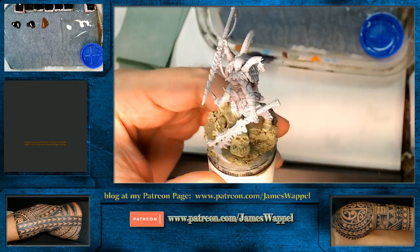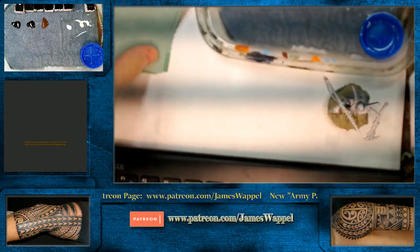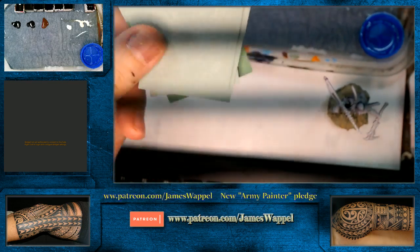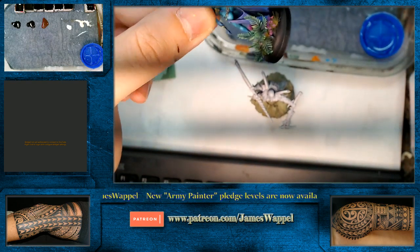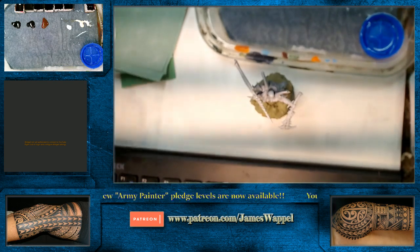We've got ourselves an untamed beast from Warcry that we're going to be working on. One of the things that's going to be a little interesting is we're going to try to work with some of this vellum foliage here. It looks a little bit like that when it's painted, so we'll get closer up on that.